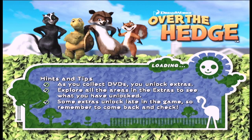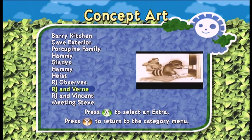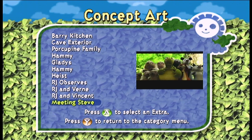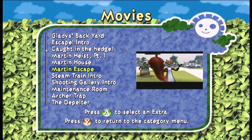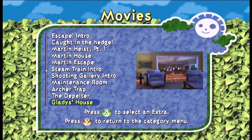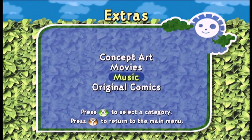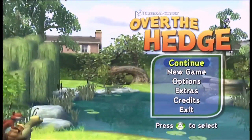Before we dive into the level, let's actually go into the extras menu and see what goodies we picked up last time for concept art. We got 'Meeting Steve,' which is the scene from the movie where they all first encounter the hedge, and then Hammy says, 'Let's call it Steve.' For movies, we got Shooting Gallery Intro. We also got the intro cutscene for the Maintenance Room. Nothing new for music, nothing new for original comics either. Without further ado, let's get right back into Over the Hedge.